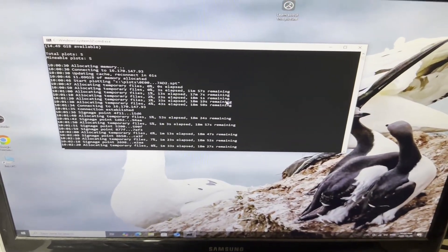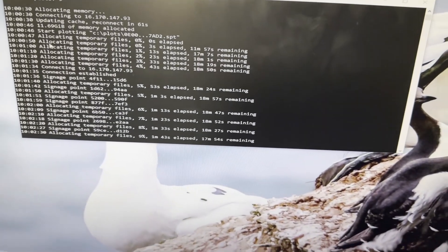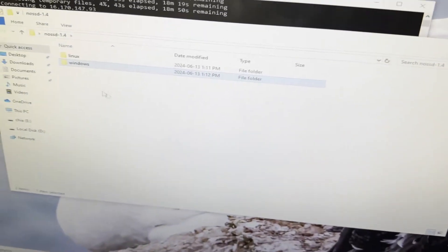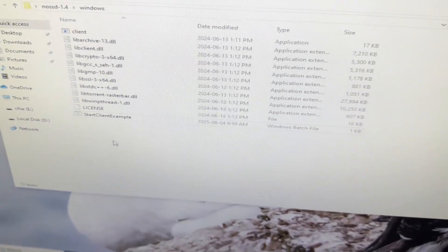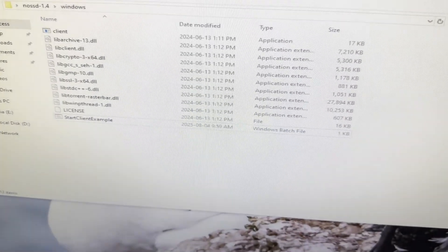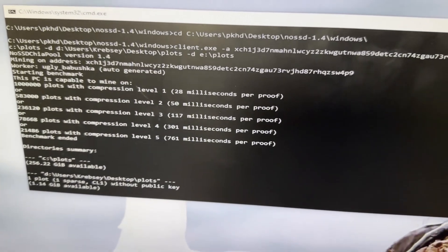You should literally just have to double-click the bat file and you're good to go — it starts up automatically. Once you're in the NoSSD folder for the CPU version, you start the bat file you edited earlier and it will automatically open with all of this. As soon as you open it, it starts with all the commands at the top, and this is all just automatic from that point.